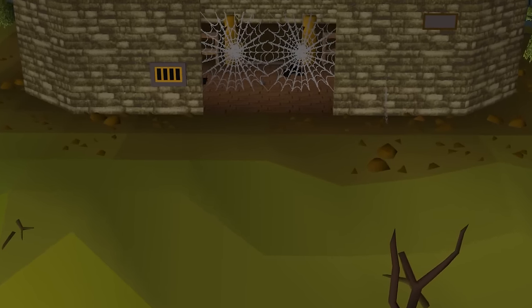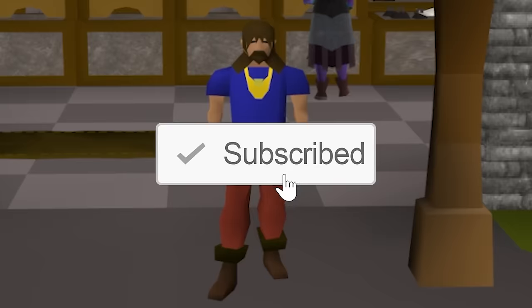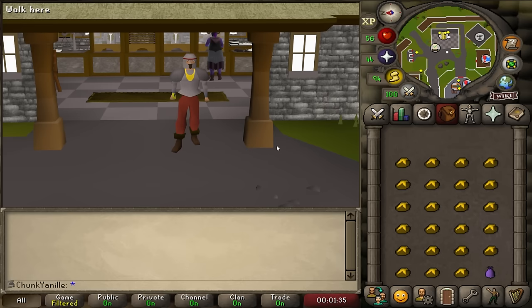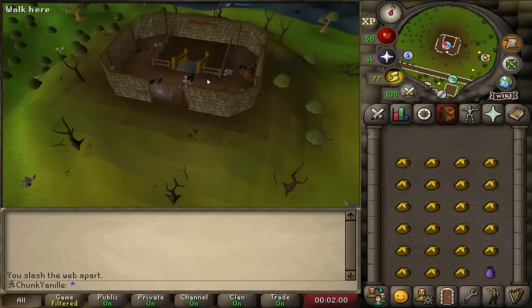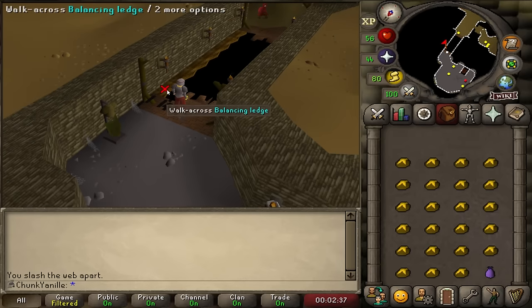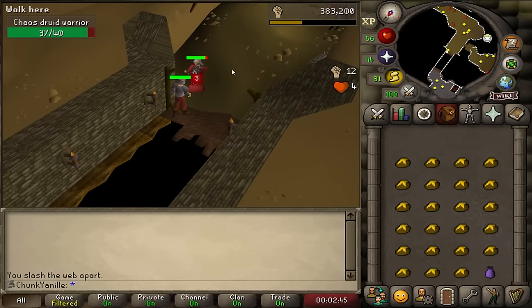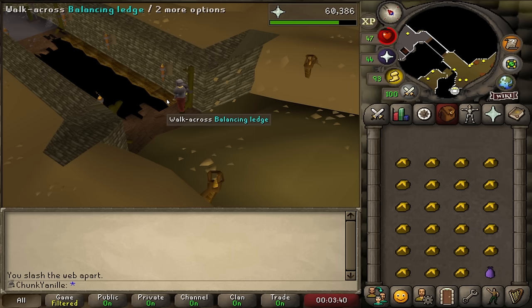If you enjoy these types of educational deep dives, leave a comment and be sure to subscribe. Alright, I'm gearing up — time to explore the agility dungeon for the first time. I've got food and an emergency strange fruit in case I get poisoned. Down we go. We got across the balance ledge — 22 agility XP, that's not very much. Ideally I would like this to be my new agility method, but it depends on just how bad it is to fall down, so let's do this until we fall.